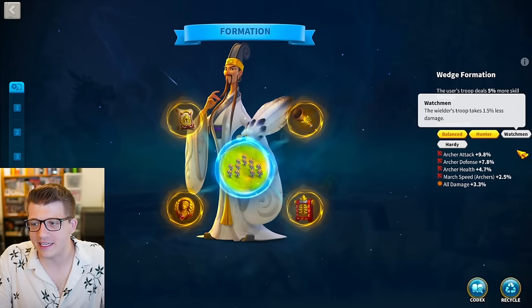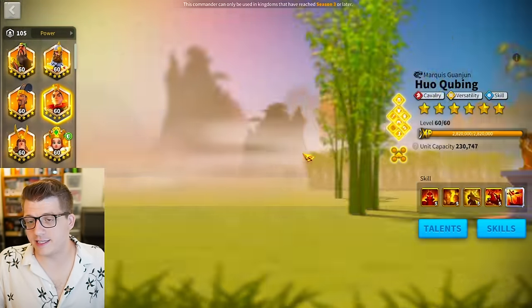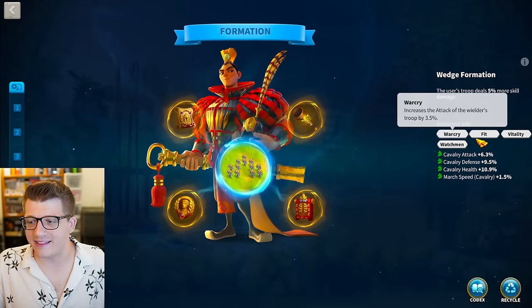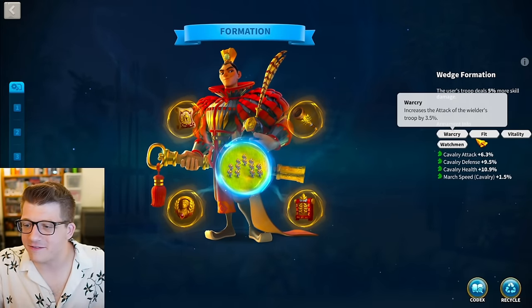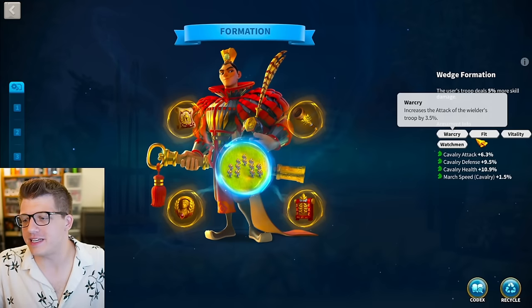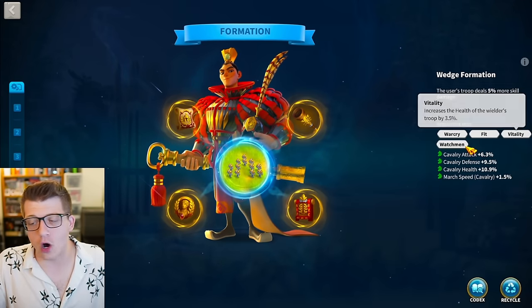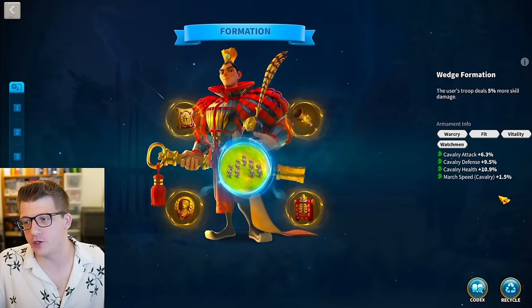He's got the 3.5% health on Hardy - very nice stat distribution and all damage. Looking at Huo, we have War Cry, Fit, Vitality, and Watchmen: 6.3% attack, 9.5% defense, 10.9% health, and 1.5% march speed with no all damage unfortunately. This is probably his second set - his best is obviously on Nevsky.